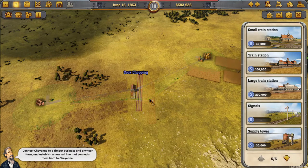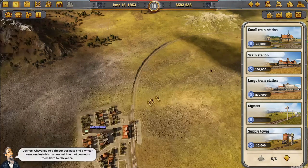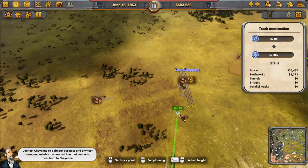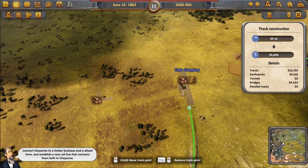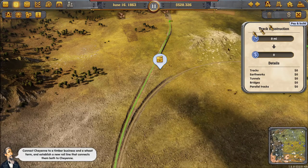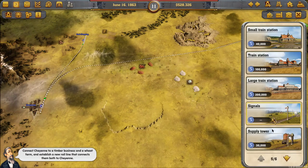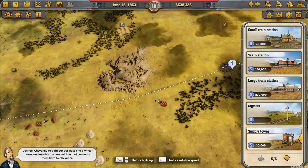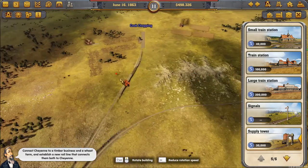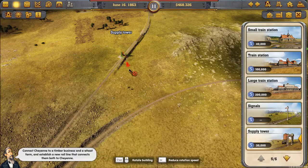Placing the station and connecting it out of Cheyenne over to the supply area — we'll connect it over to the crop stop, which looks good enough. Before I forget, I also want to put supply towers on both of these new lines. Supply tower there, and another supply tower — right there, that works.